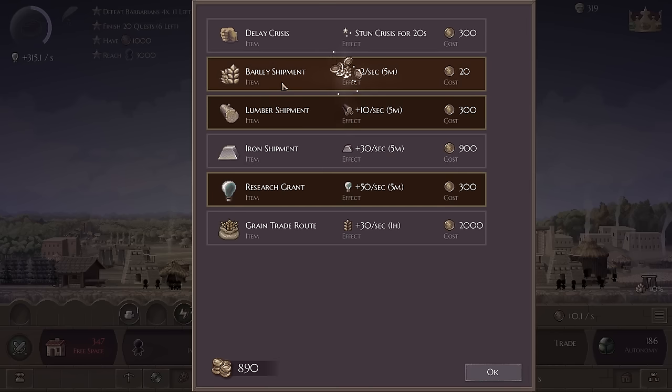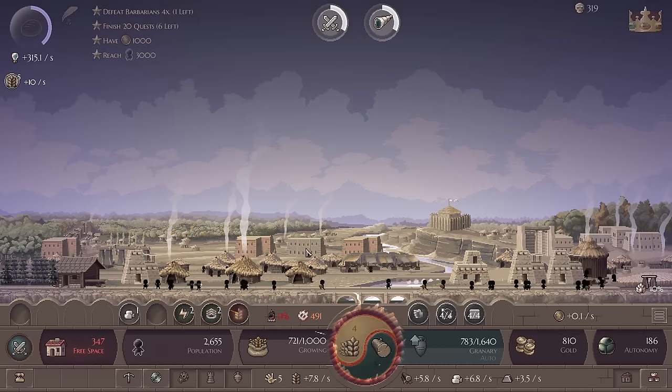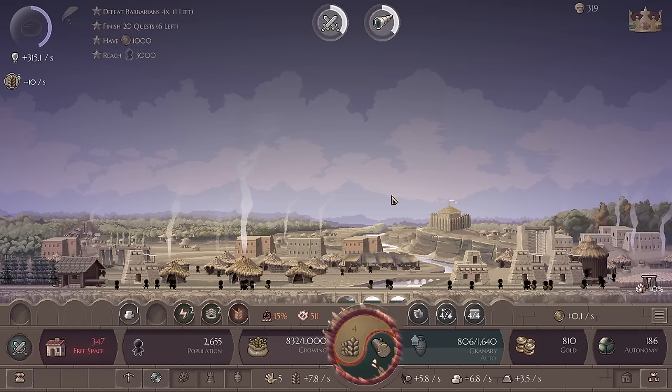I could do a little bit of a barley shipment right now just to kind of get us through this tough time, and then when we get out of it life will improve. Okay, we'll take a short-term barley shipment right now.